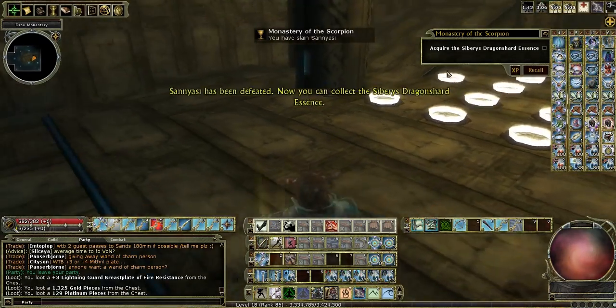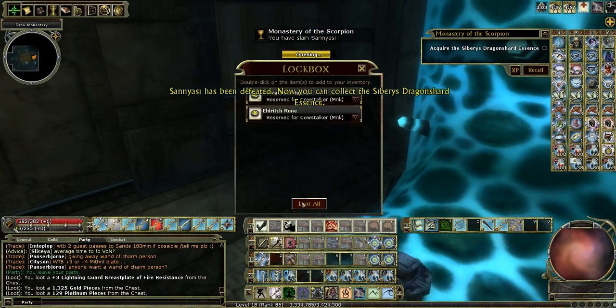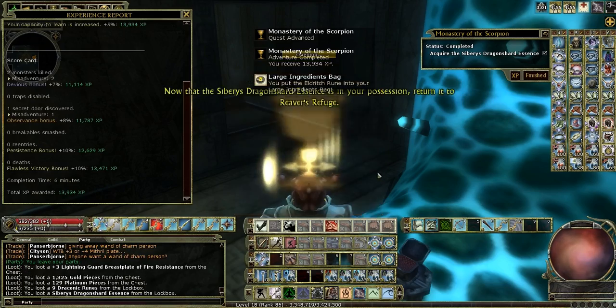Sanyasi has been defeated. Now you can collect the Sybaris Dragon Shard essence.